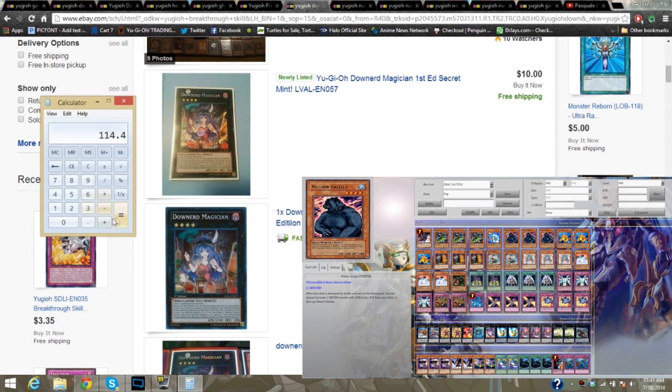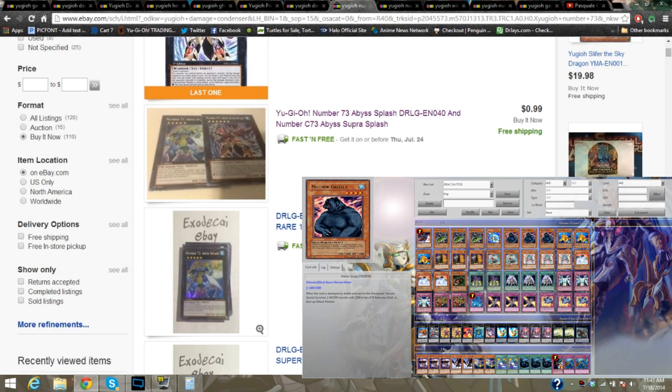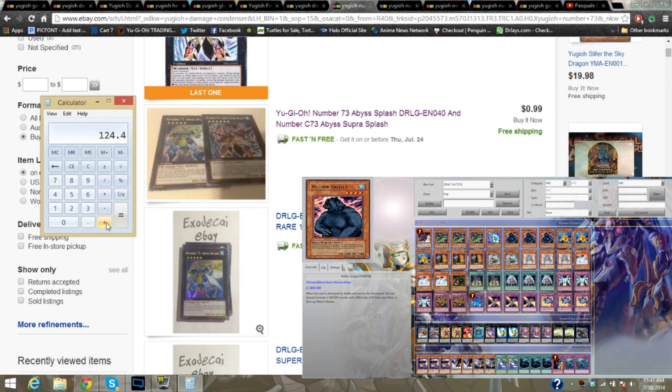Downward Magician is a straight $10. We only need the one. So let's add that in — bringing us to $124.40. And then we need Number 73. But you get a bonus of Chaos Number 73 because this guy wants to get rid of it, so take him up on his offer. So we're going to add in the $0.99 — to $125.39.